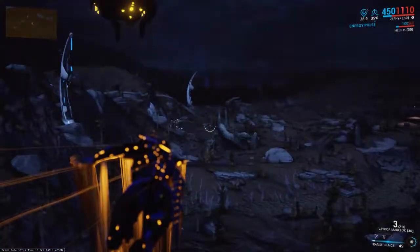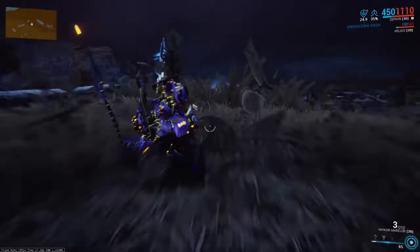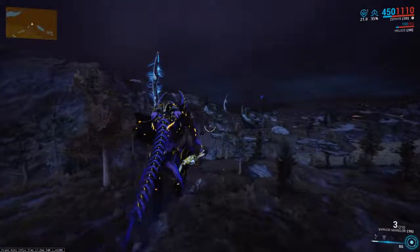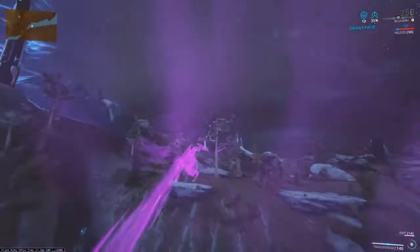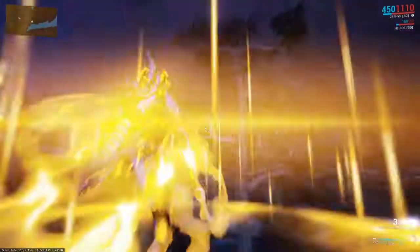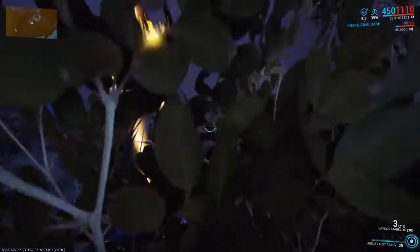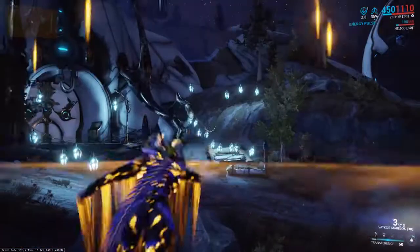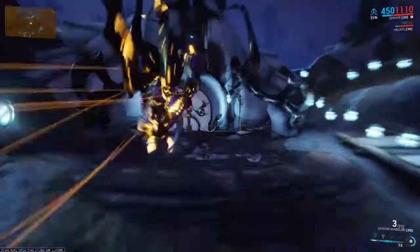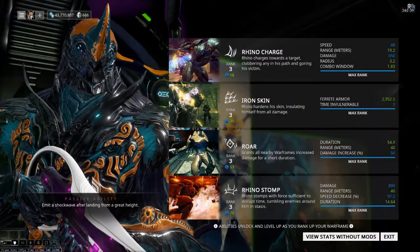A lot of players out there probably know Rhino as being generally considered a beginner frame, and that beginner status - the reason why he's so good - still transitions well to the planes of Eidolon, which is actually considered a beginner area. The reason why he is so good is not only can you get him early and build him early, but then without having too many mods or even putting all that much effort into him, he can become extremely powerful. This is thanks to his three primary abilities: Iron Skin, Roar, and Stomp.